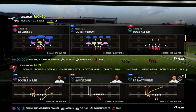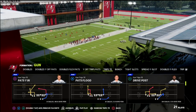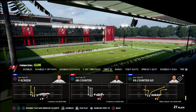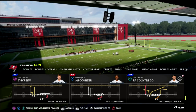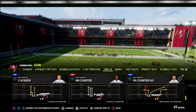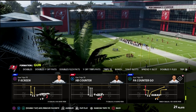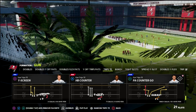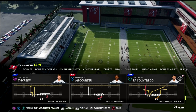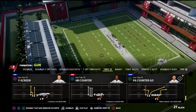If you want to check that out there'll be a link in the description, but let's jump in and talk about trips. This concept is kind of a piggyback off a video I did yesterday about how good the wheel route is as a primary route — it forces them to have to do a lot of stuff on that side of the field. The wheel route alone forces a specific type of coverage, and what we're going to do is build around that and open up some other stuff.